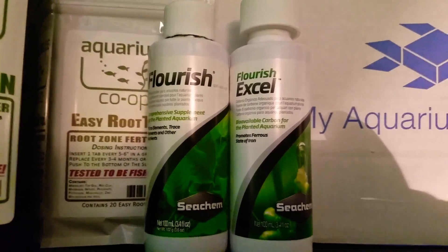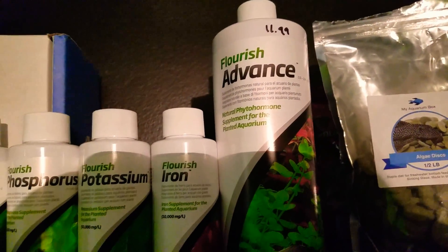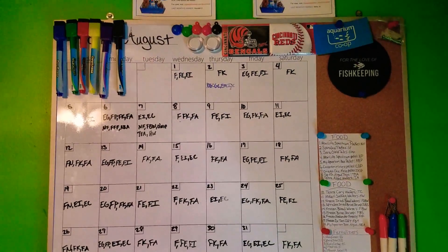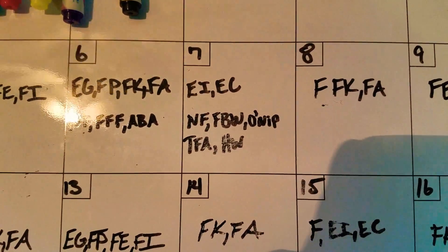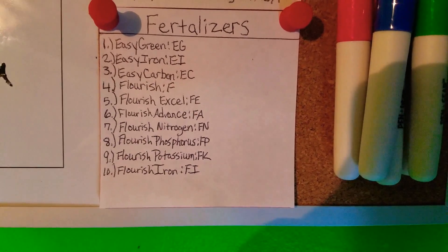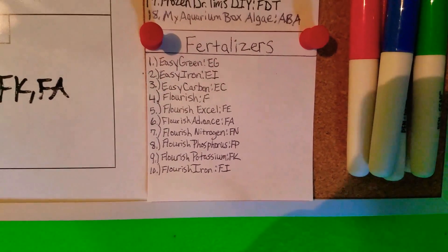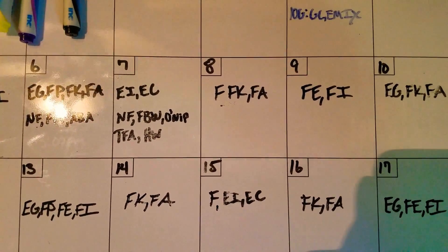I also have the Flourish line — Flourish Excel, Nitrogen, Phosphorus, Potassium, Iron, and Flourish Advance. If we come over here, this is my dosing calendar. Today is August 7th, Tuesday. EI and EC — I have them all written down by letter coding for each fertilizer, so EI and EC would be Easy Iron and Easy Carbon, which I would go dose, and then tomorrow the 8th it will be Flourish.